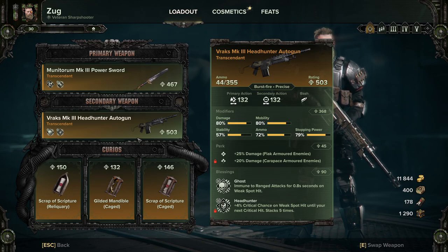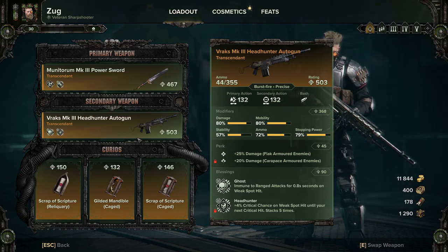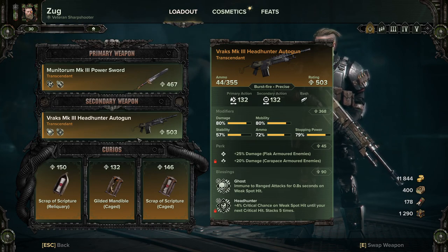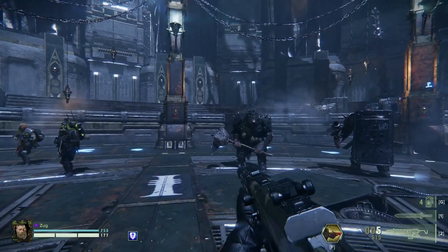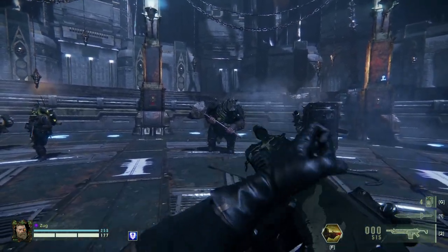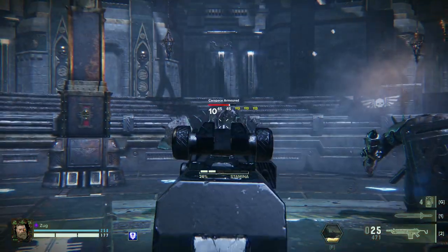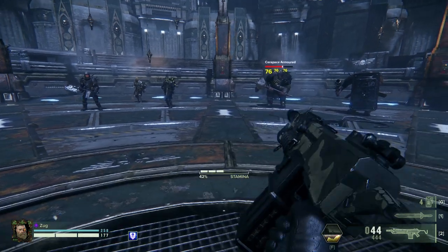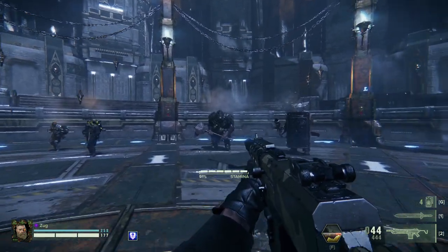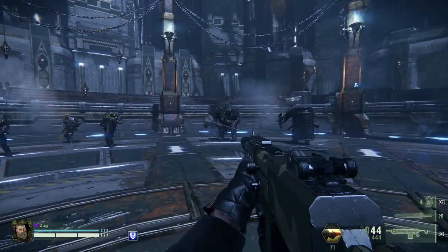So stability is the one I'm using as the dump stat. Perk-wise, it's usually my standard flak and manic, but I've got carapace on this one which is damn near pointless, because it's an autogun. I'll show you what I mean. Let's reload. Carapace armour — you can do a bit of damage, but why mag dump into one carapace armoured enemy when you can let someone else deal with it and keep picking off the specials? So I wouldn't bother.